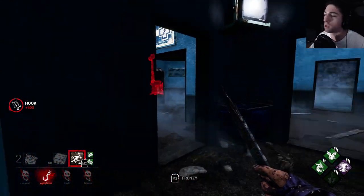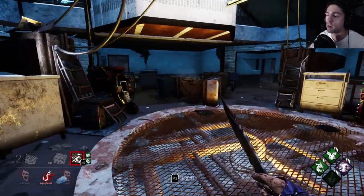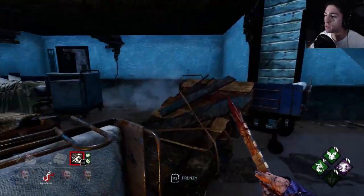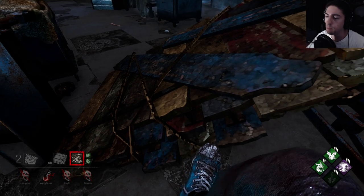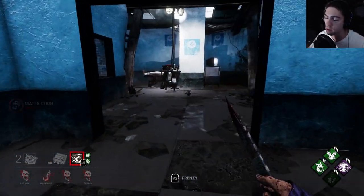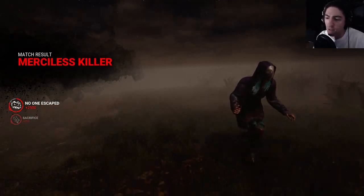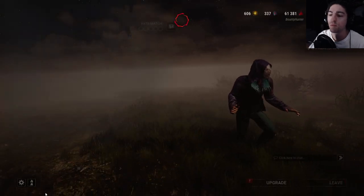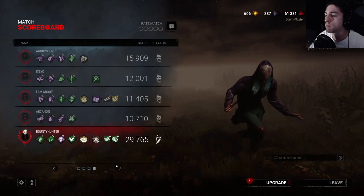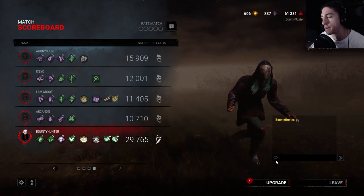Next time for this build I'm gonna switch out Monitor and Abuse for Barbecue and Chili, just so I can have that extra bit of tracking to see where people are. Or maybe even swap Discordance for Barbecue and Chili. I just wanted to be able to stop people from rushing gens if I needed to.